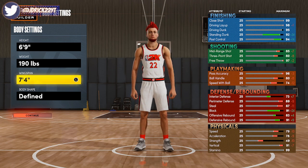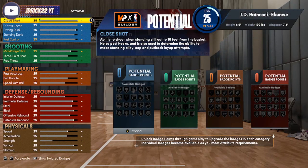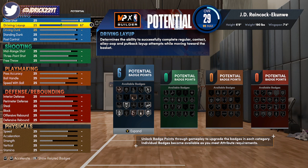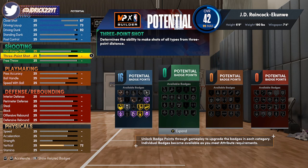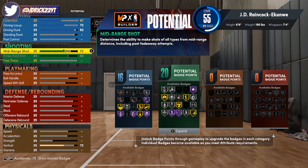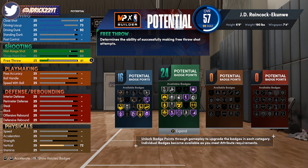At 6'9" this is probably as close as you're going to get to a Kevin Durant type build. So: 6'9", 190, 7'4" wingspan. For the attributes — 67 on the close shot, 73 on the layup, and 92 on the driving dunk, which gives you all the elite contact dunks, Hall of Fame limitless takeoff, gold posterizer, and all the contact dunk packages. Max the three-ball at 80, take the mid-range up to 83 — that's to get gold hot zone hunter, which requires an 83 mid-range. Free throw at 71, which is more than enough for rec or pro-am.